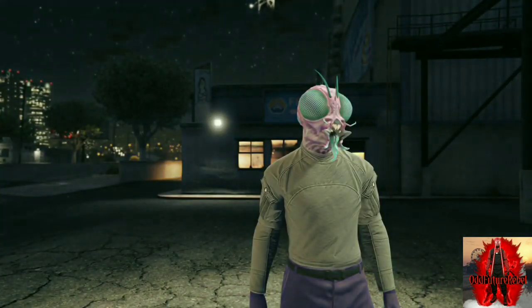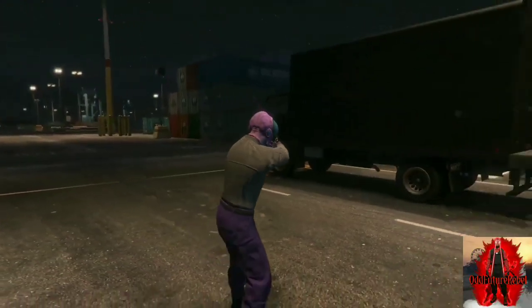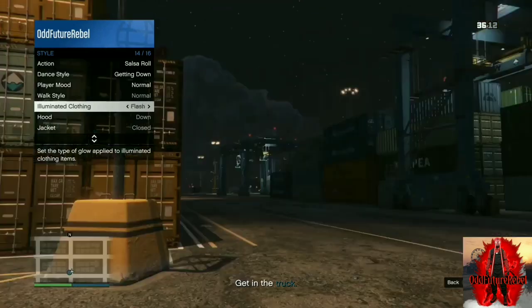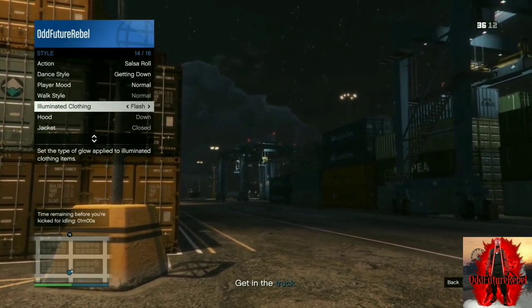Once you're in the mission, open up your interaction menu, go down to style, and scroll all the way down to illuminated clothing. Spam right on the d-pad for two minutes straight for illuminated clothing. After two minutes are done, put your controller down and leave the interaction menu up. Do not touch the controller — all you want to do is get kicked for being AFK. Make sure your friend or stranger helping you does not kill you or finish the mission; tell him to also stay AFK but not get kicked from the session.